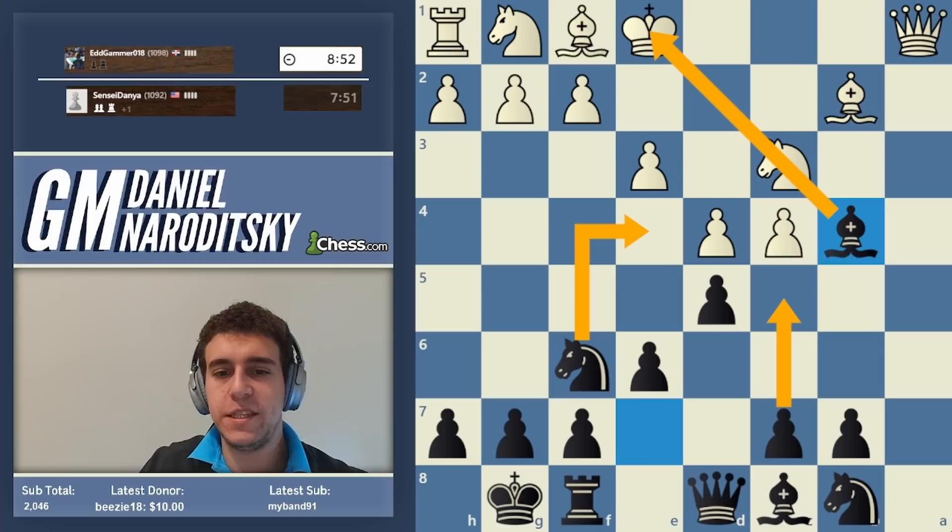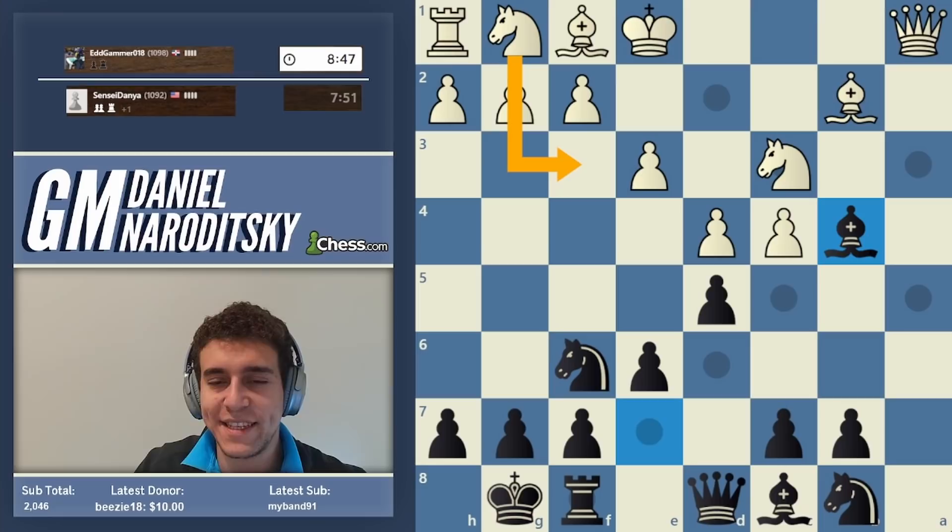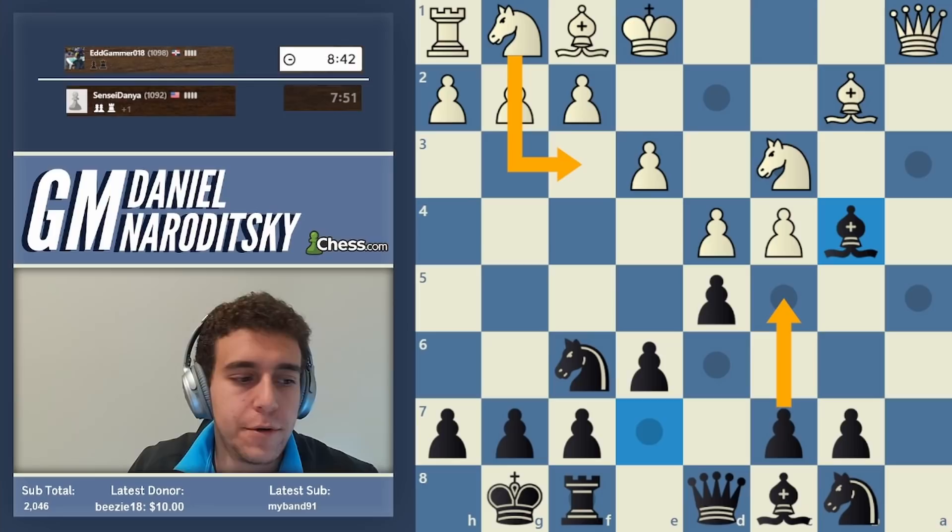We are also ready to play c5. We can go knight f4 with a nice pin. White needs to be very careful not to lose in just a couple of moves — they must start developing on the kingside immediately, otherwise we'll go c5, open things up, and crash through.